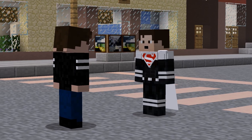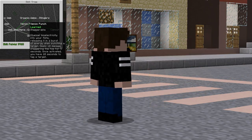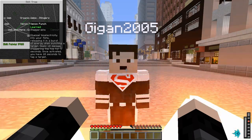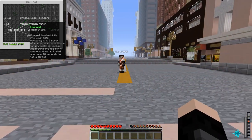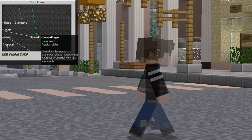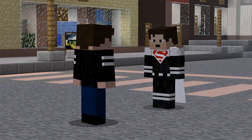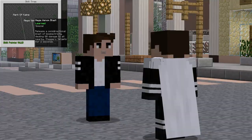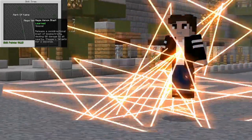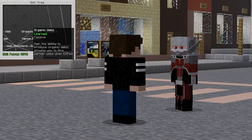The eighth branch is the Miles Morales branch, where the first power is Venom Punch for 40 skill points. Channel Bioelectricity into your fists, releasing it in a burst of energy when punching a target. Deals 10 damage, staggering the foe for 5 seconds. Once activated, you have 10 seconds to attack a target. The next ability on this branch is Camouflage for 50 skill points. Then finally, the new Special Cod Mega Venom Blast for 100 skill points. Release an Omni-Directional Blast of Bioelectricity, dealing 90 damage to all those nearby, staggering targets for 2 seconds.